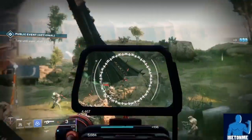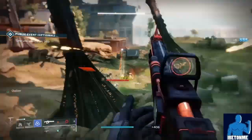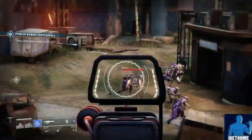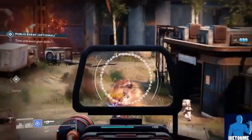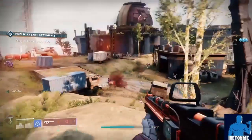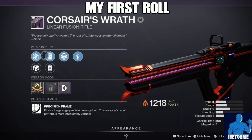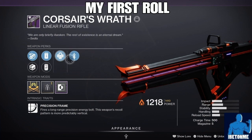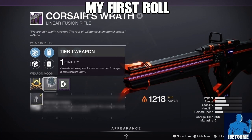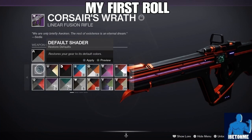Hey, what's up superstars, it's your boy BetOnMe with some more Destiny 2 content. At reset we just got a brand new linear fusion rifle that just made its way into Destiny 2: Beyond Light and it's called the Corsair's Wrath. In this video I'm going to show you how to get the Corsair's Wrath and also a god roll guide for both PvP and PvE.